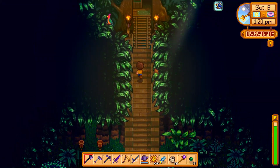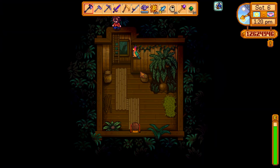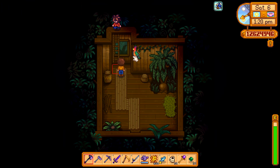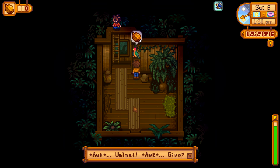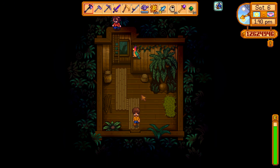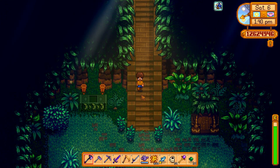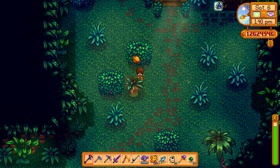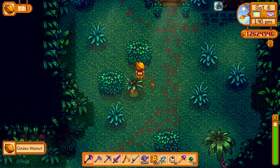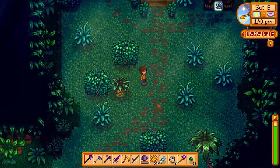When you first arrive to the island and explore your available routes, you're gonna find out that this island is ruled by a massive flock of parrots. There are parrots everywhere and these parrots are demanding golden walnuts. The golden walnut is the currency here on Ginger Island, and you're gonna need a whole lot of them. So if you see one, go pick it up — you need them all.